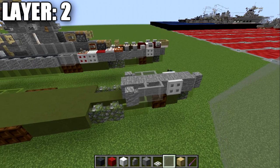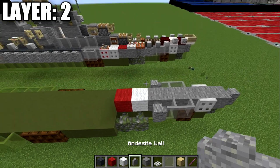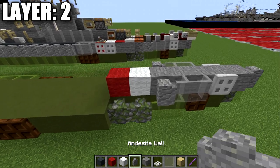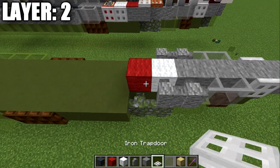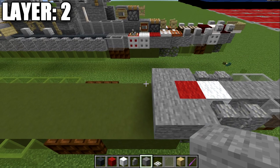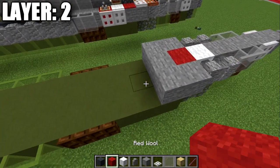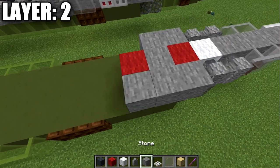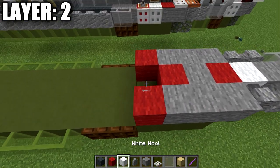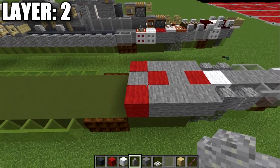After that, place down a white wool block and a red wool block — these are part of our candy cane striping which we'll get into in the next layer. Place another andesite wall on both sides of the white wool, then a stone block on both sides of the red wool. Place a row of three stone blocks across, then a red block and a stone block again to both sides, followed by a red wool block to both sides and then a stone block.